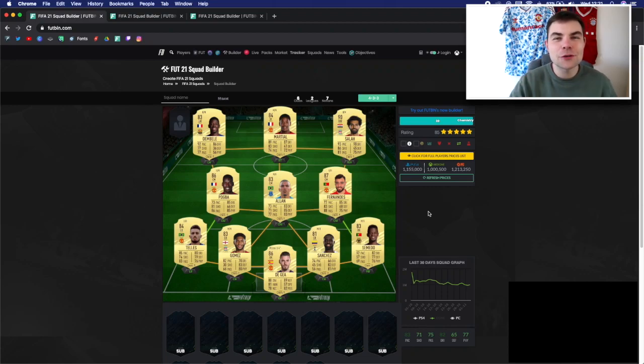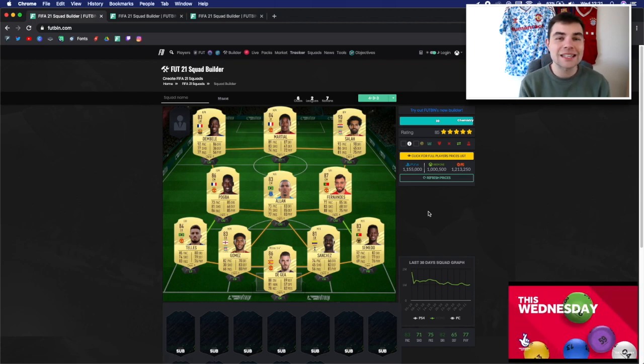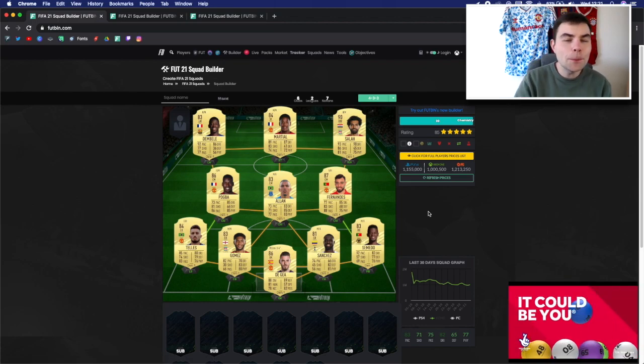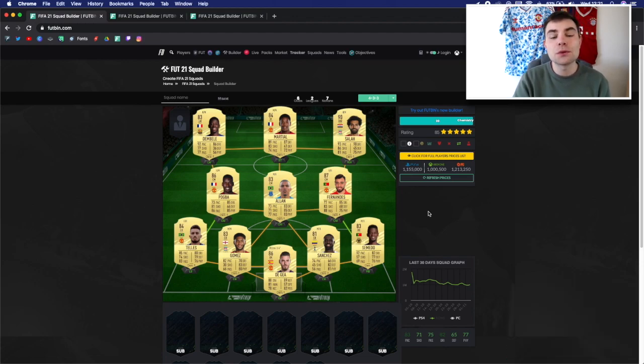How's it going guys, welcome back to another video on the channel. In today's video I have not one squad builder but three squad builders for you. We're going to take a look at teams which cost 1 million coins, 1.5 million coins, and ultimately 2 million coins, because I think a lot of you guys have this amount of coins on your Ultimate Team at the moment.